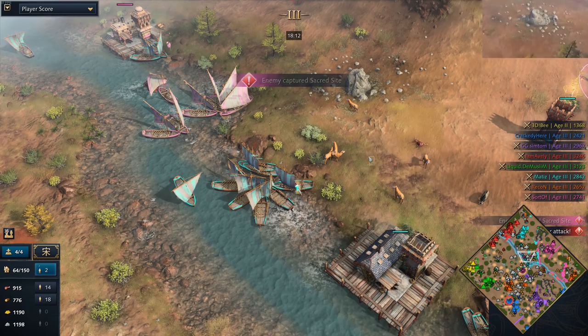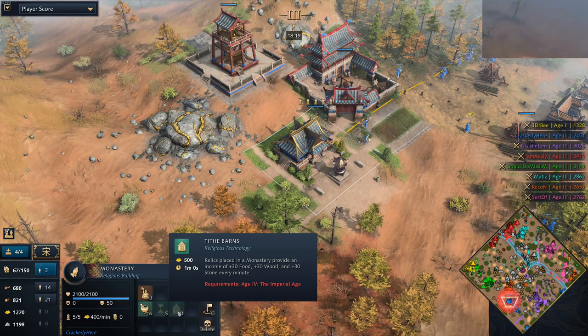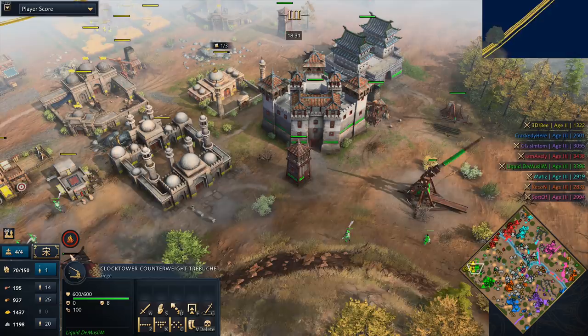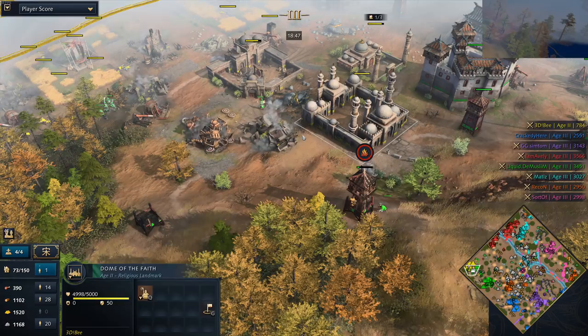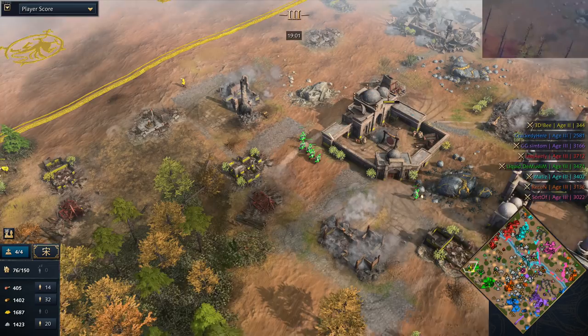Five relics now coming in for Crackety. I love this play — it's a super smart Chinese move. Five relics guarantees him 500 gold a minute for the rest of the game, not to mention Tithe Barns. Trebuchet is now beginning to work down on 3DB's town center with Palace Guards running in. Things are not looking good for 3DB. Wait — is 3DB deleting his buildings? He deletes all the buildings — he's not giving Demuslim the kills! He's intentionally doing it so he doesn't give away kills. That is an ultra smart move.